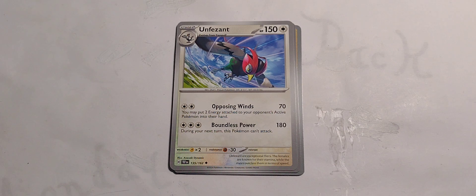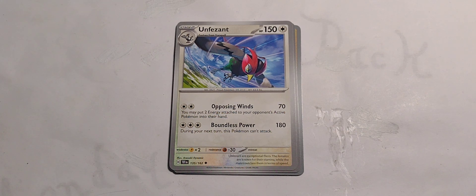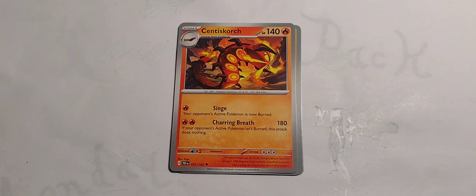Unfezant, evolves from Tranquil. 150 hit points, colorless. 2 colorless — Opposing Winds, 70 damage: you may put 2 energy attached to your opponent's active Pokemon into their hand. 3 colorless — Boundless Power, 180 damage. During your next turn this Pokemon can't attack. Well, if you're doing 180 damage, you don't need to do anything else.